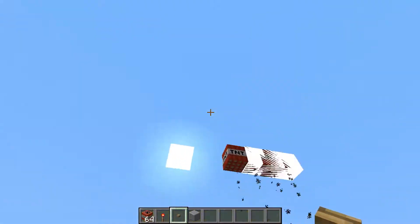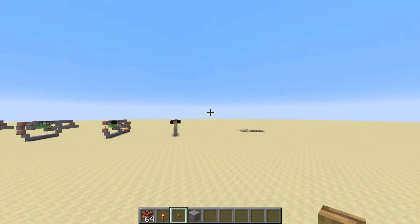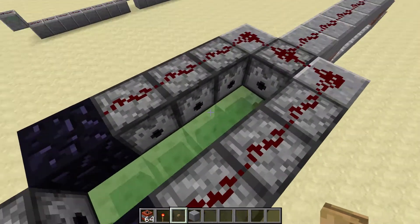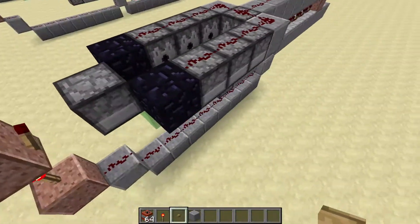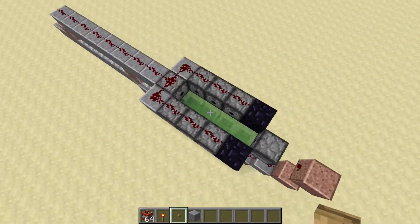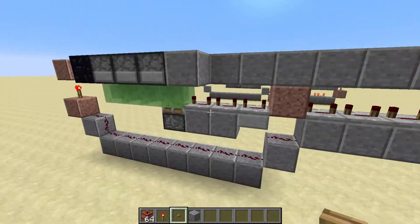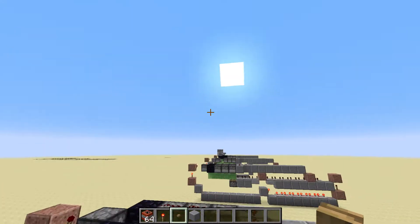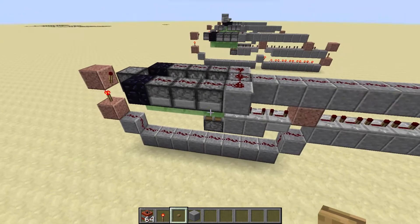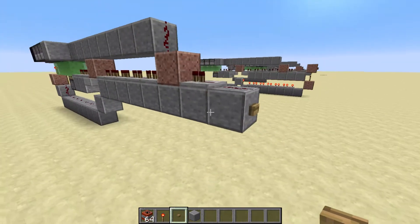And they go up and fire. Now, the advantages of this design: it doesn't use water, and if you've been playing this snapshot with TNT you'll notice there's been a bug for a couple of snapshots where the water does not work right to stop TNT. So this actually works. We also have the advantage that since it throws things up, you could have this on one side of a wall or even underground, which makes it a bit more defensible. Plus it just looks cool.